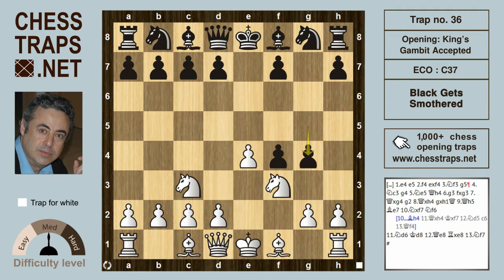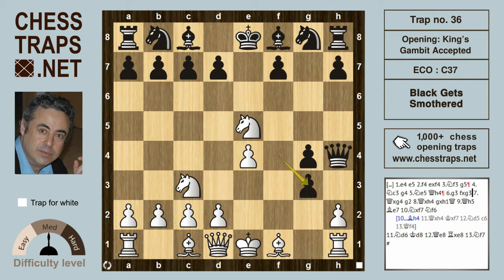Black continues with g4, and after Ne5, Qh4 is check. White interposes with g3, and after f takes g3, Q takes g4, we have around equality. If black were to play Q takes g4 followed by N takes g4, it's around an equal position.